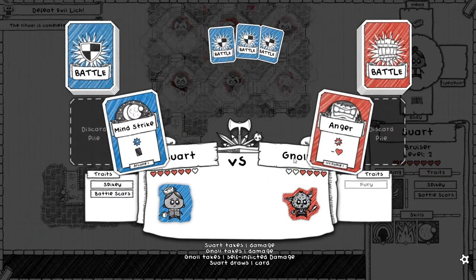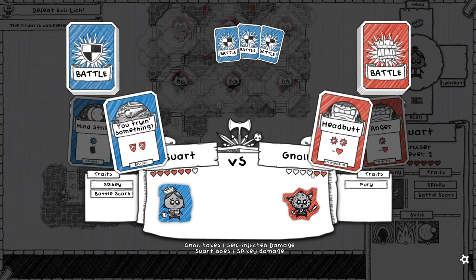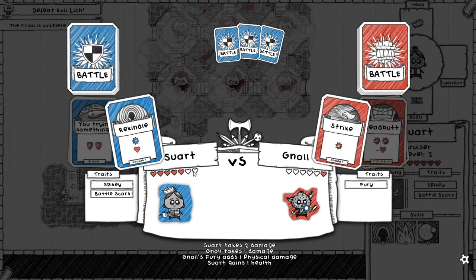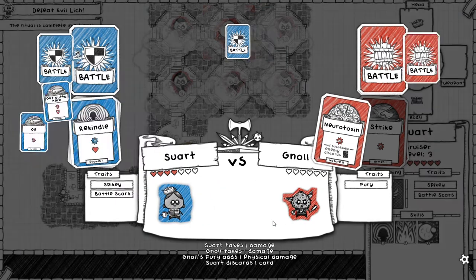I wanted to draw a card there instead of blocking, because I want to have it left over in case I need it for something bigger. He has fury, but I'm dropping him down to two health so he only gets one fury attack. We can heal up one of the two damages he does, and next turn he's not going to deal five damage, so I win. No spiky because of the fury, but he dies.